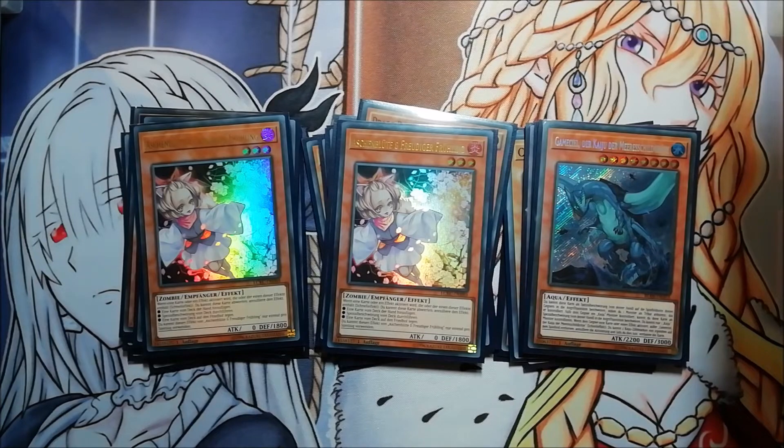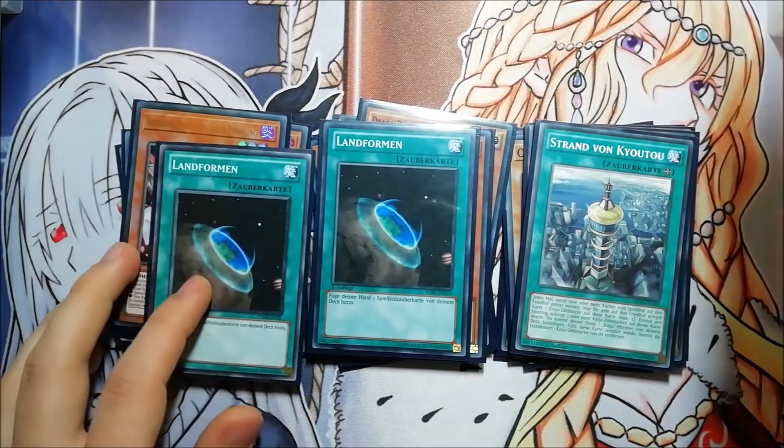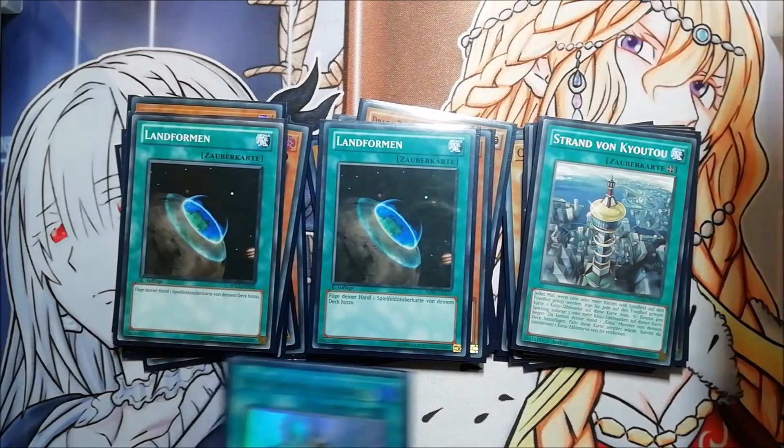For spell cards I'm playing one Kaiju Waterfront and two Terraforming. You can also go a different ratio like two Kaiju Waterfront or even three. I like this ratio because if you search the Waterfront with Terraforming, you can thin out your deck and get better draws with Saryuja. And if you have a dead Terraforming, you can just get it back with Saryuja into the deck.